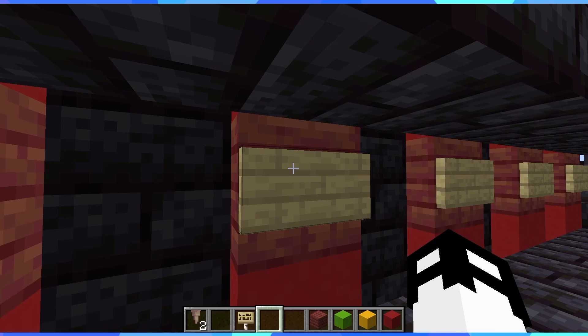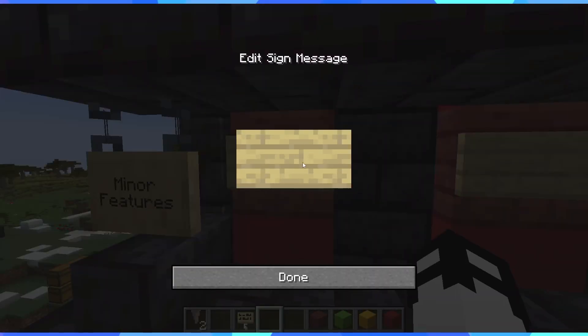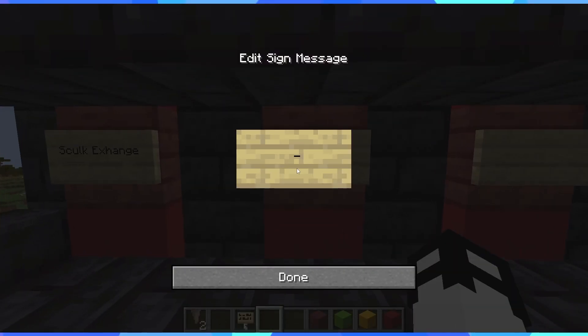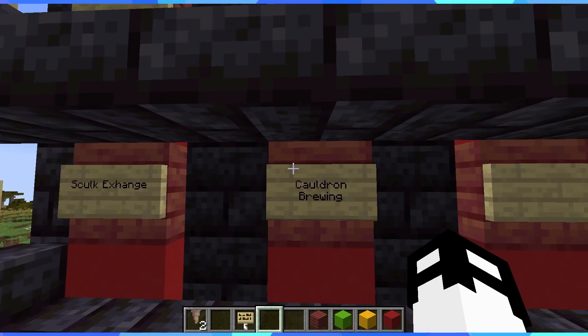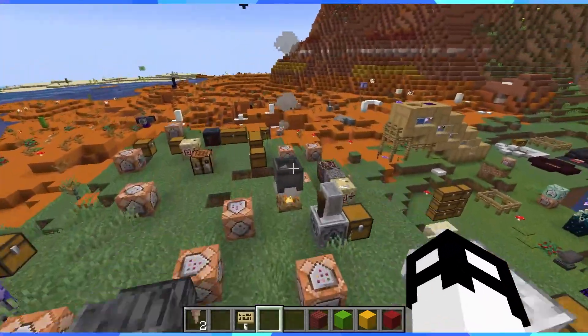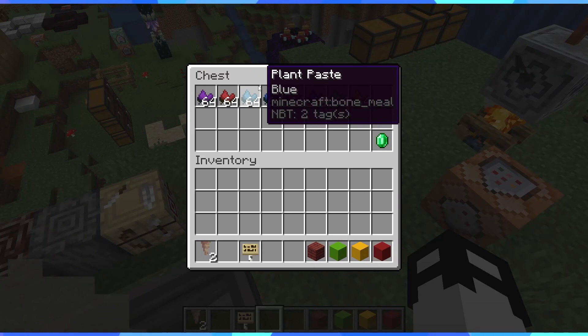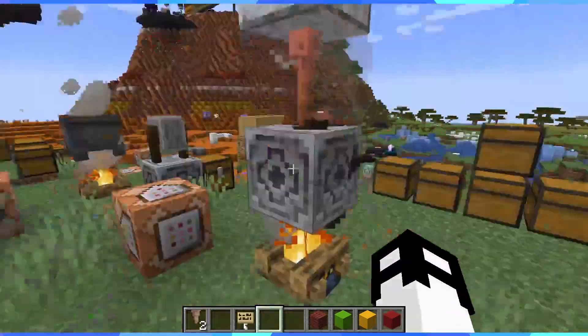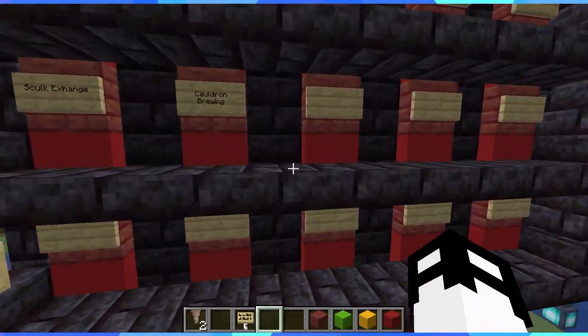For minor features: first, the shulk exchange — a way to convert shulk blocks into other blocks, since it requires experience to make them. If you have a stack of shulk blocks you can convert them into another item. Then cauldron brewing — you throw ingredients into a cauldron, it brews a potion effect and applies it straight away as an entry-level version, rather than going to the Nether for a brewing stand. The downside is the potion effect is centered on the cauldron and applies to everyone in a certain radius.